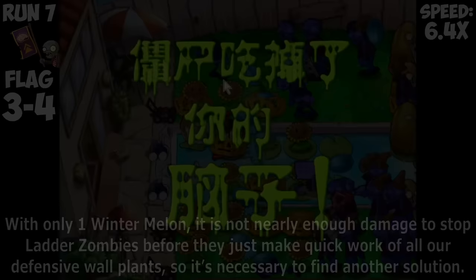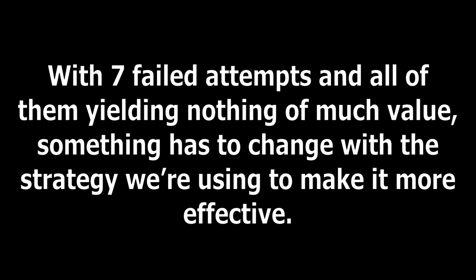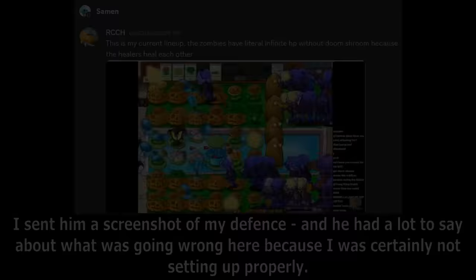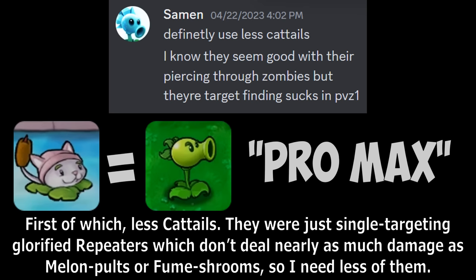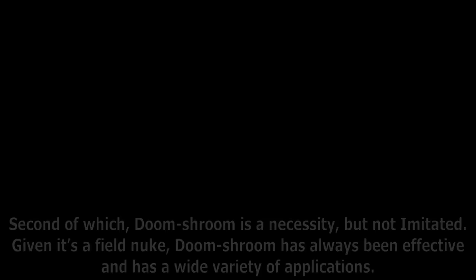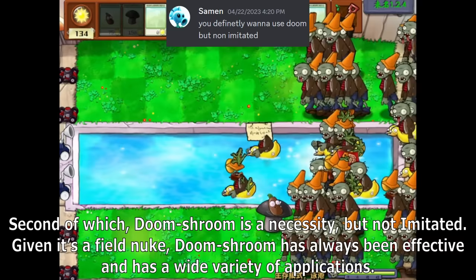With 7 failed attempts all yielding nothing of much value, something has to change with the strategy. I contacted my friend Samin for some advice — he has a lot of experience in Survival Endless setups. His first point: less Cattails. They were just single-targeting glorified Repeaters which don't deal nearly as much damage as Melon Pulse or Fume Shrooms. Second, Doom Shroom is a necessity, but not imitated. Given it's a field nuke, Doom Shroom has always been effective, but the crater lasting twice as long means there is likely no space to use Doom Shroom, so we should use just one.